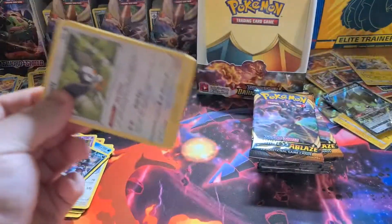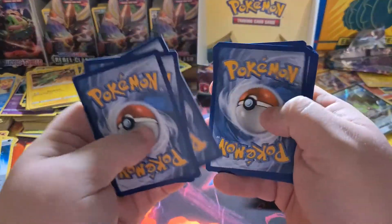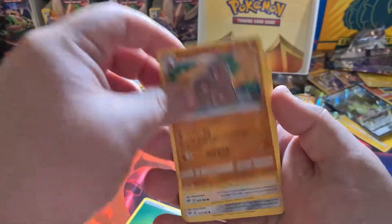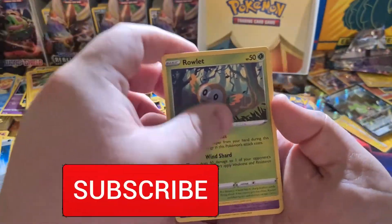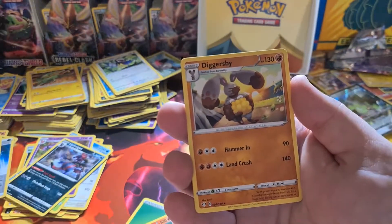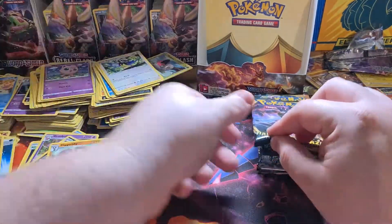Play that code card. One, two, three, four — let's go with a grass. Heat energy, Simisear, Dodrio, Starly, Aipom, Cubchoo, Rowlet, Jigglypuff, reverse Pokémon Breeder's Nurturing, and the final card is a Digsby regular. Is this a joke? This box is a dud box.